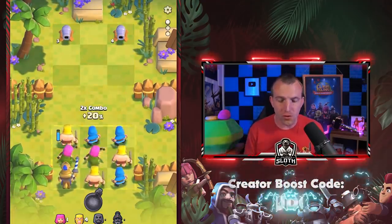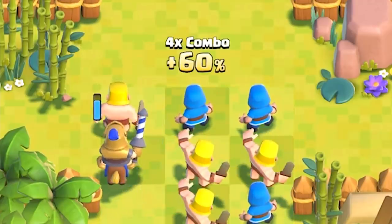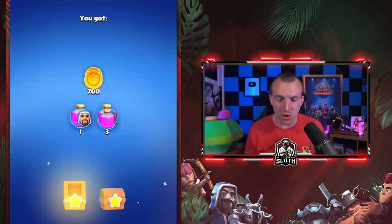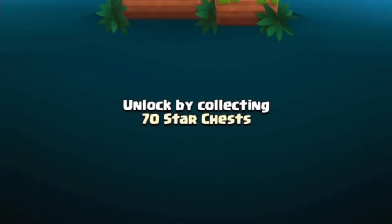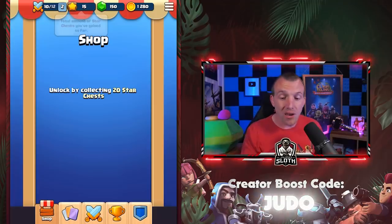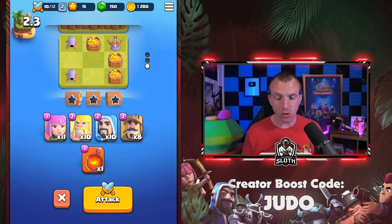We have more than enough troops here. Archers with the combo damage, then we can use the barbarians with the 60% extra damage. Level completed. What do we get? Extra gold, elixir pots, quest tokens. 70 stars to get into the league? I am only on 15 and we need 20 stars to get to the shop. So at the moment there's not a lot more we can do.